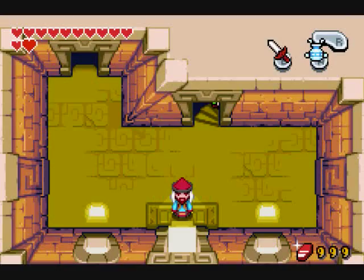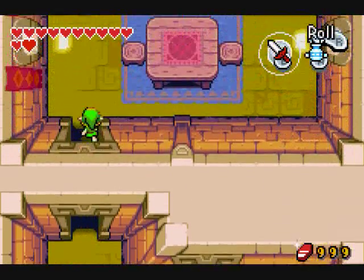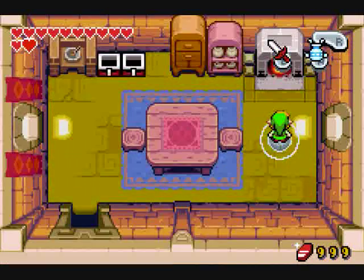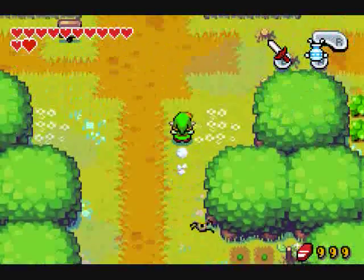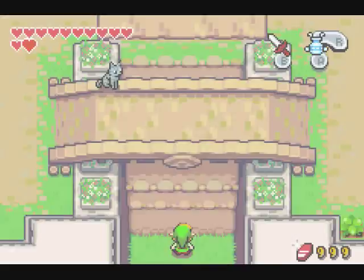I guess we'll find out when the time comes. Let's get back out of here. Still gotta go to the elemental sanctuary — do something with that sword. Stupid beetle, I have no time for you. Be gone.